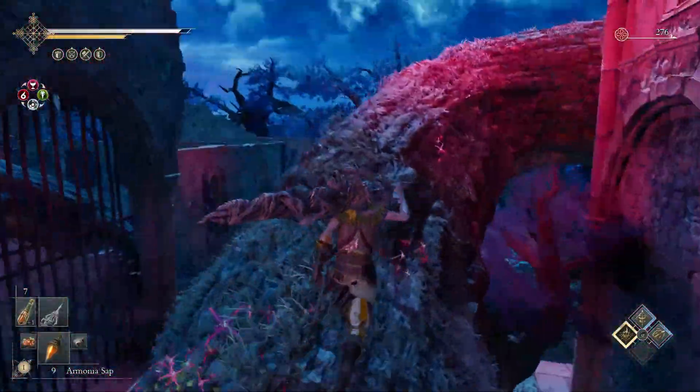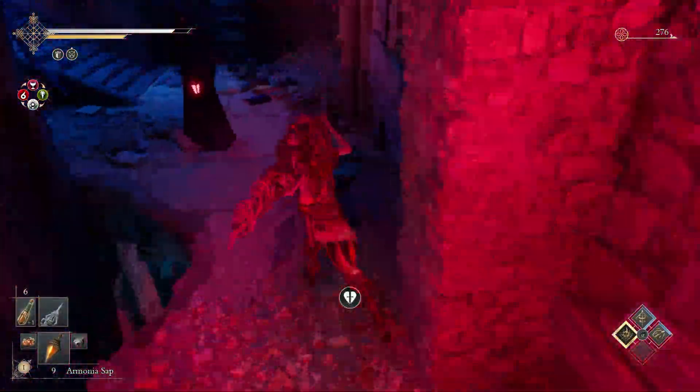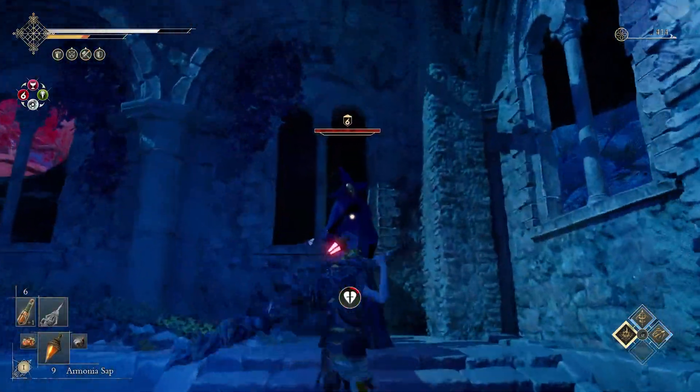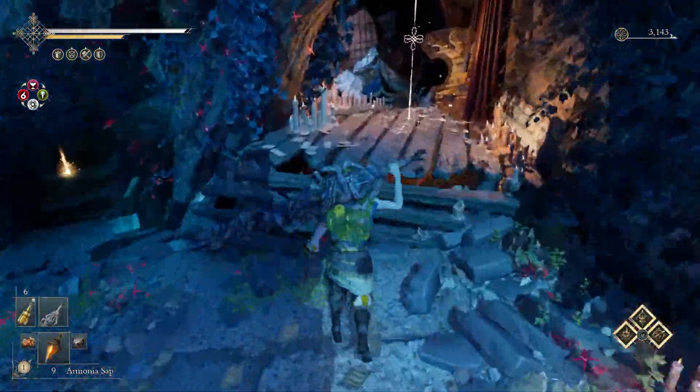Go up and around the branch, drop down, go left, kill this enemy, go upstairs, kill this enemy, go up the branch and around — you'll be at the next checkpoint.